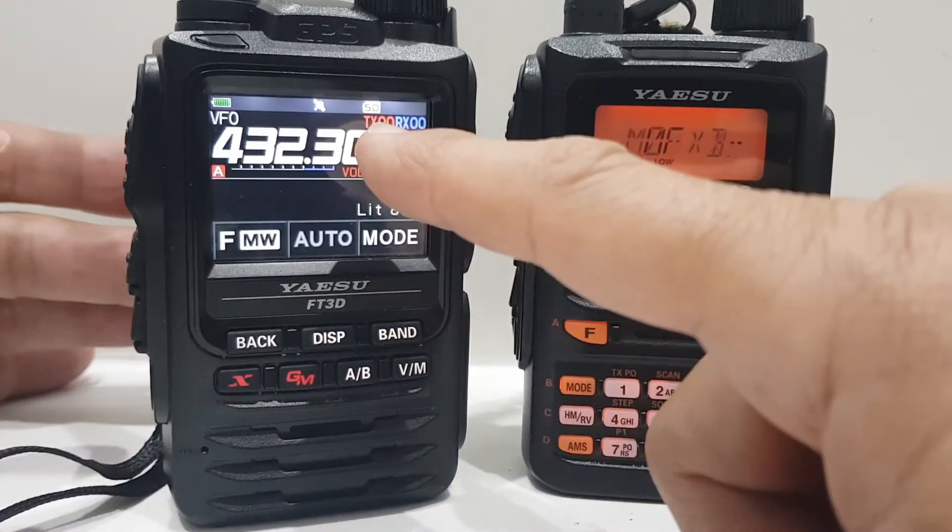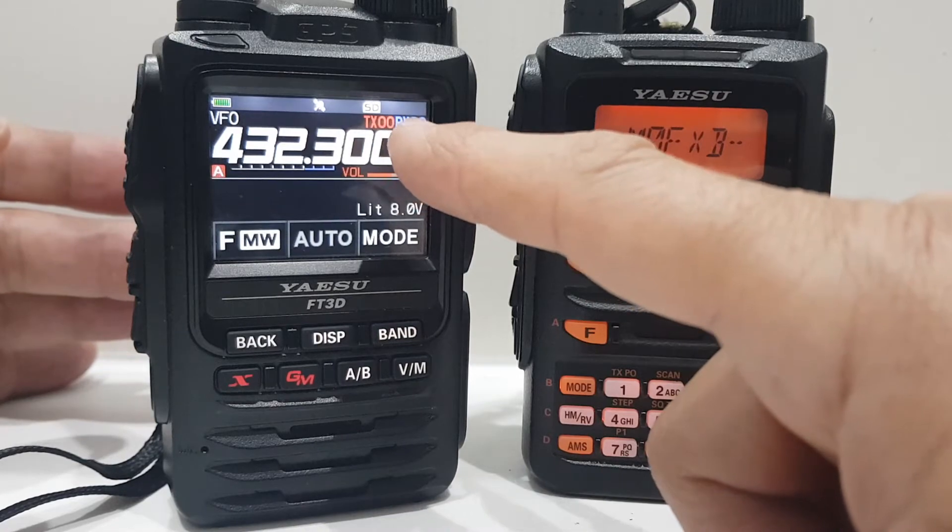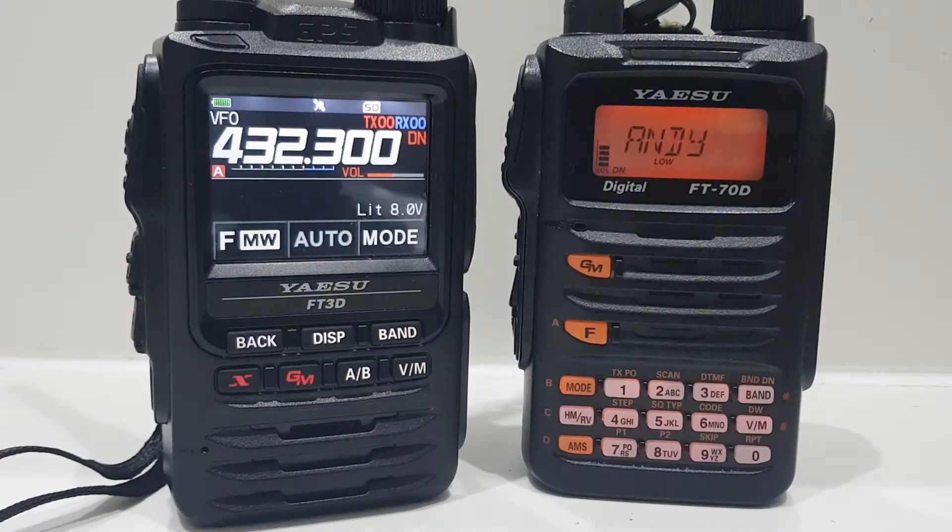So these TX 0 0 and RX 0 0s are like a DCS code, so that you can — especially in group mode — transmit to a person, and only that person can hear you.